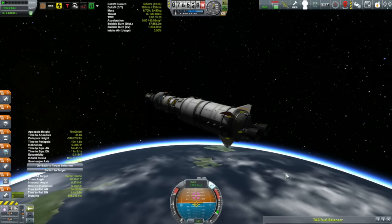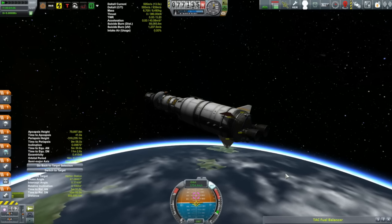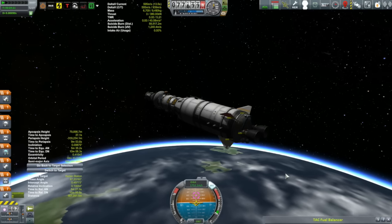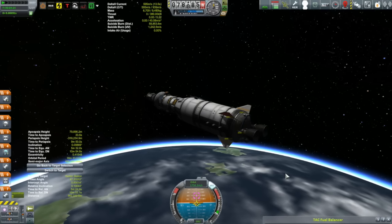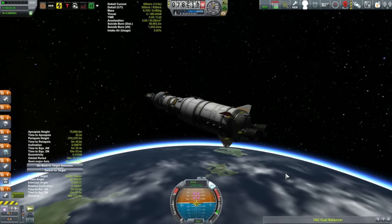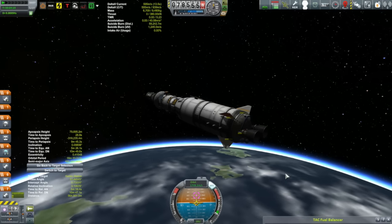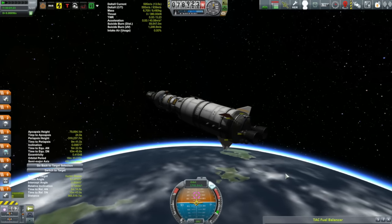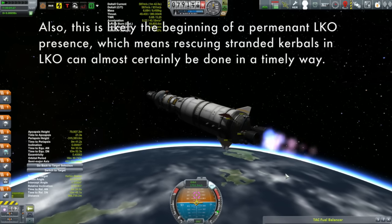After I launched this thing I started to realize it's really quite dumb, because although it has a docking port, what it's lacking is RCS. What would have been smarter was to put some monoprop on this and fill the capsule with monoprop — that would have been enough. Put on some RCS thrusters, just three of those thruster blocks, and the RCS could have been both a backup engine and maneuvering thrusters. Well, next time.